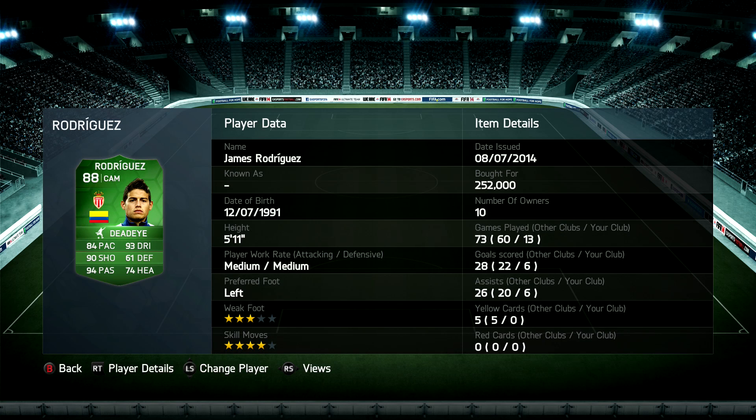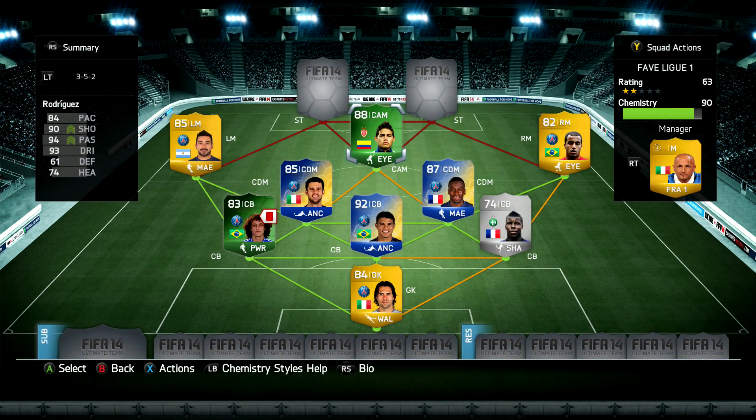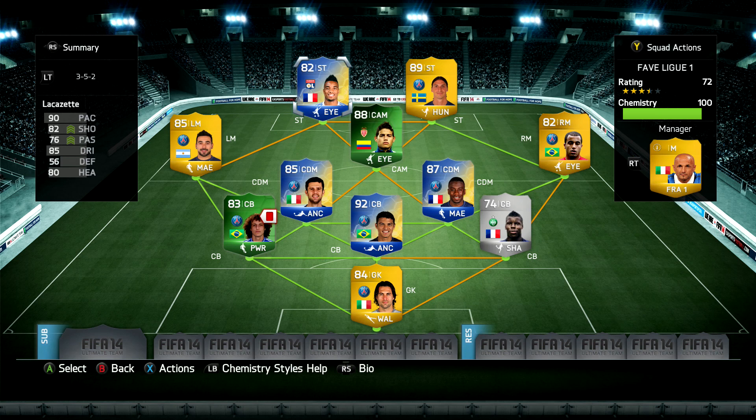Moving on, James Rodriguez - the 88 version. You could go with whatever version you wanted, but this one is great in my opinion: 84 pace, 93 dribbling, 90 shooting, and 94 passing. He's got four star skill moves and a cracking left foot. He's going to assist, he's going to score, and he is just a god on Ultimate Team.